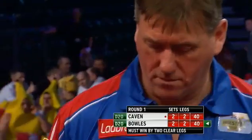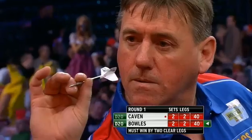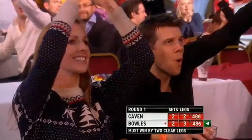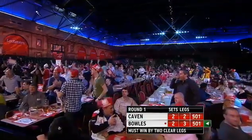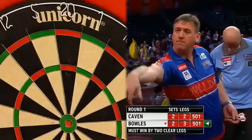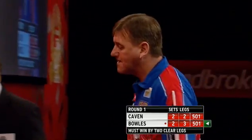Advantage John Bowles, because this would be for a break of throw. Double 15 — so unlucky. Brilliant, brilliant adjustment. What a performance — what a performance for John Bowles. And here he is throwing for the match. When he hit the double five — I have to say I didn't think it hit the double 15 — but he kept his composure, kept his shape, kept his height, kept his form. 43.